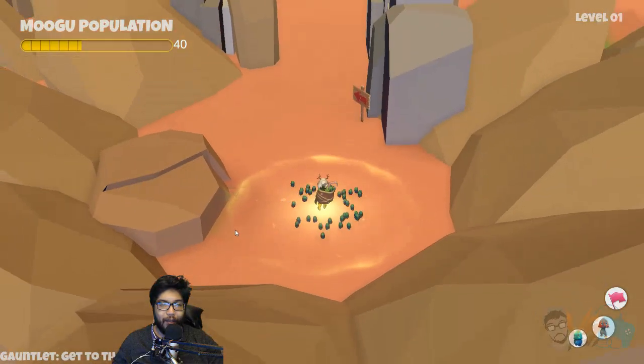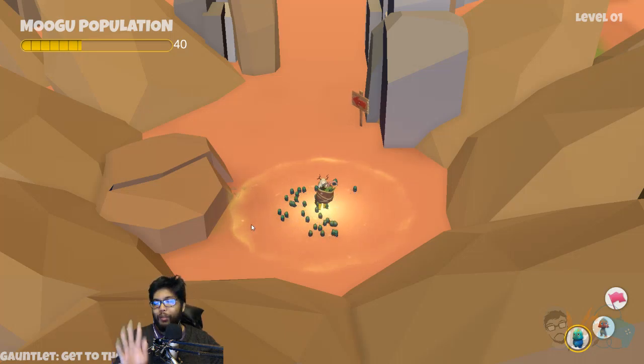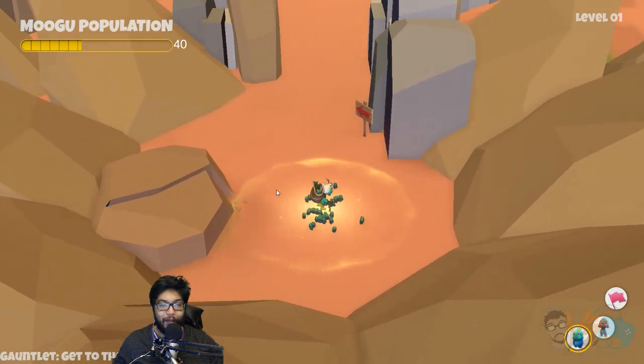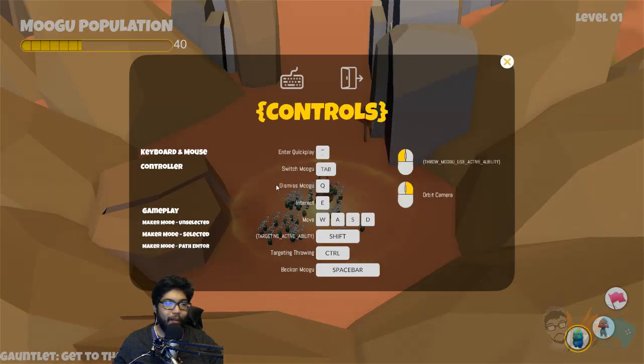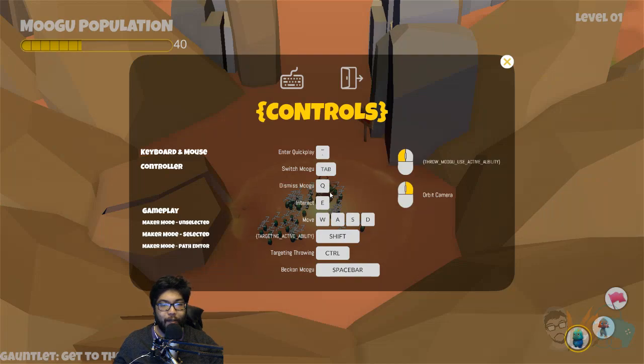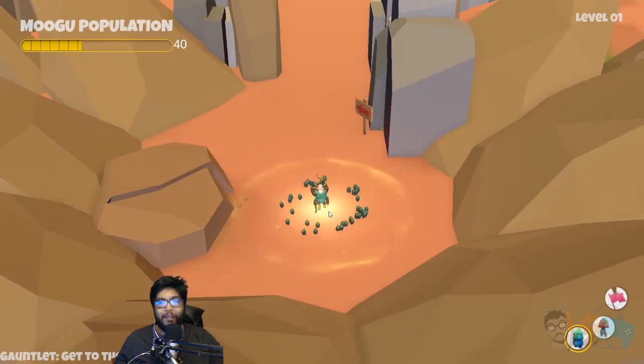Is this like a puzzle game? Okay, here I am. Before we start, it looks like Pikmin, doesn't it? The game is not teaching me how to play, so I'm gonna have to figure this out. Okay, here we go — quick play, switch Mogu, press Tab. Look at that — you switch between this Mogu or that Mogu. Dismiss: press Q and that dismisses them. Beckon — it's Pikmin, we're playing Pikmin.